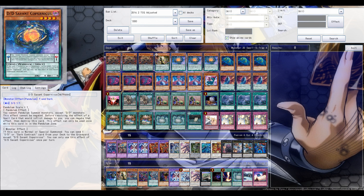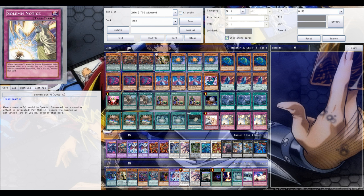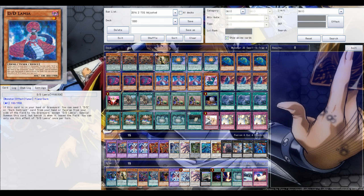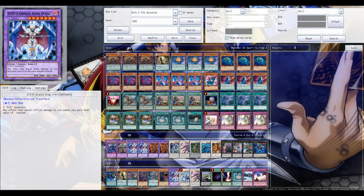Triple Copernicus — some people aren't running it, which I find strange. The deck is very hard to play since it has so many combos and possible plays, but Copernicus opens up a lot of them. It extends your plays by sending, for example, a Slime from your deck to the grave to set up more plays. It's Level 4, so it enables a Rank 4 Xyz play with Lilith, getting back something from your extra deck — like Xyz Caesar. Immediately searching out something like Lamia is also important, and the damage can turn into life point gain thanks to your Oracle King.